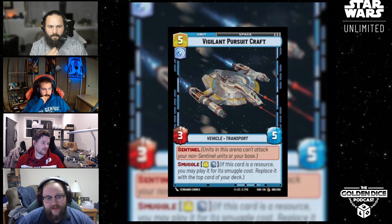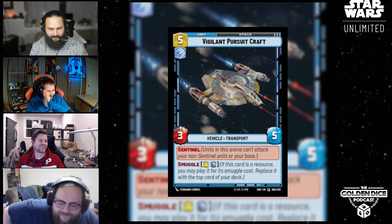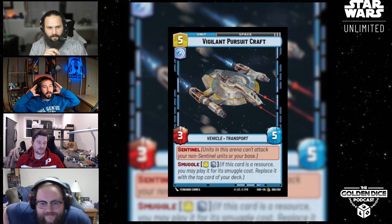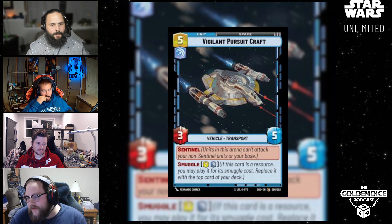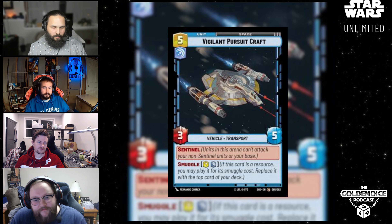I immediately want to say 'snuggle' instead of 'smuggle' — the snuggling cost. Pop quiz: whose ship is being depicted there? Ketsu Onyo. What is Ketsu's ship actually called? Shadowcaster. Good job.